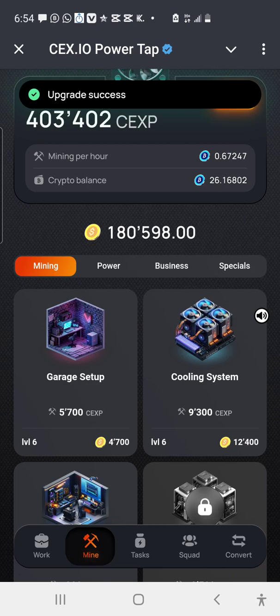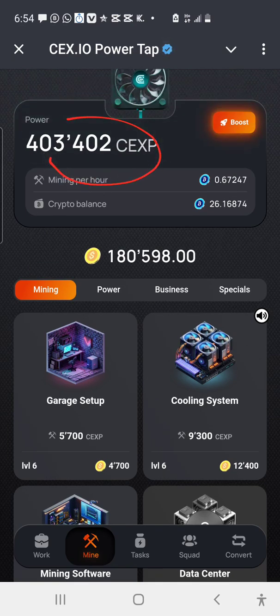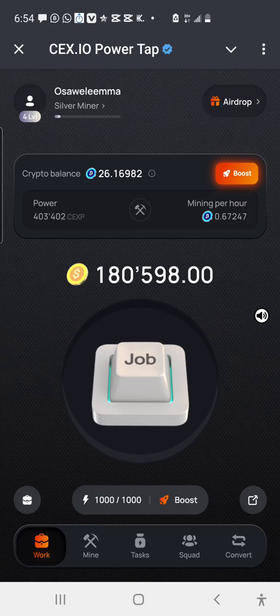As you can see, it has increased. This is the best way to go about increasing your CSP balance. Of course you still need to tap here or balance things up, and enter the app periodically so you get to receive your mined crypto balance. Currently my mining power is 0.67247.